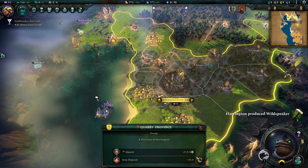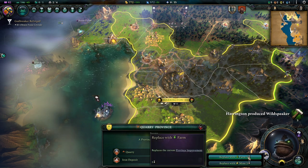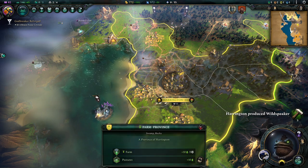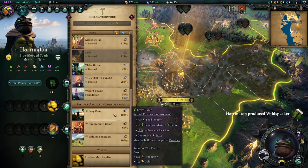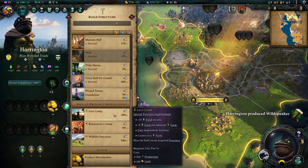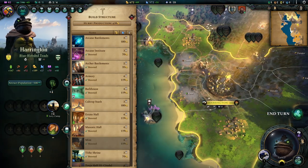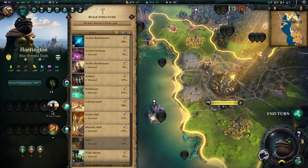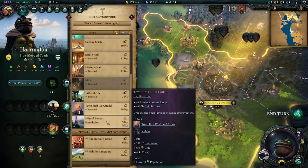And now we switch out this quarry here. As I said, we don't need it to get the iron deposit — we'll just replace it with a farm. And now we can upgrade this farm here to be the royal pasture thingy, the levy camp, which will be a farm and will be better than a basic farm. So you got a little preview there — I clicked too fast, you couldn't see it. But it goes from 15 income to 20 income, basically. It's a decent boost.